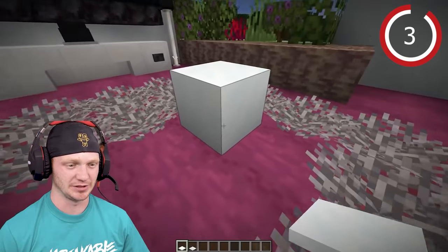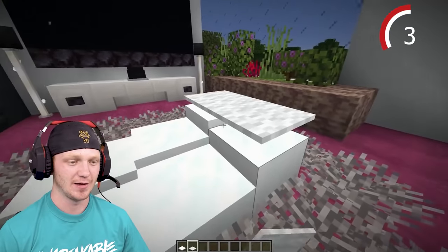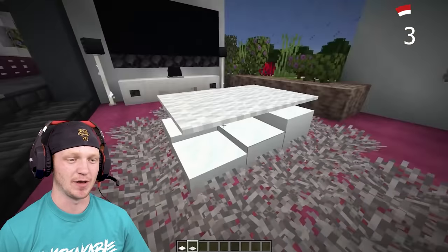Next we're going to make a modern coffee table to fit the modern couch. Put down a ton of snow, then a little bit less snow, and go ahead and cover it with some white carpet.